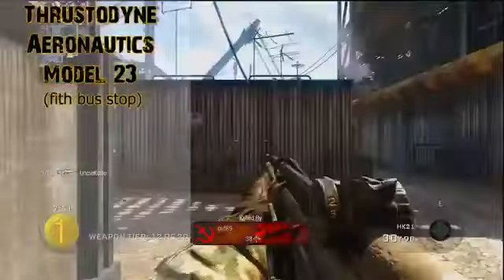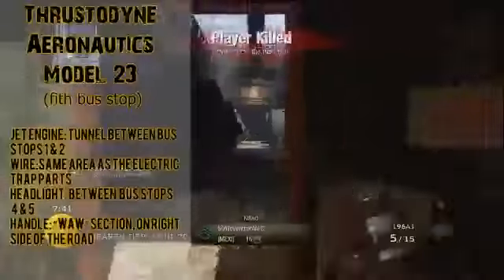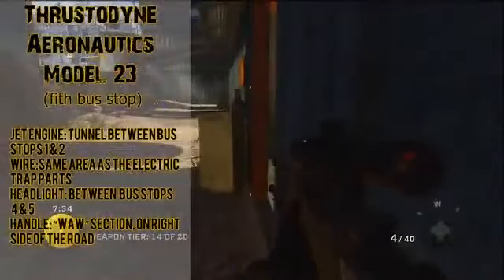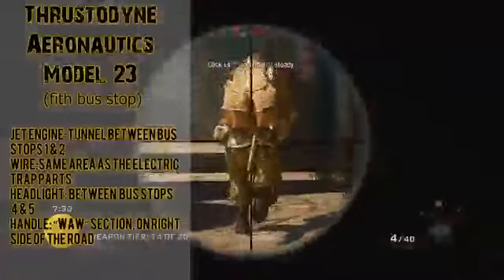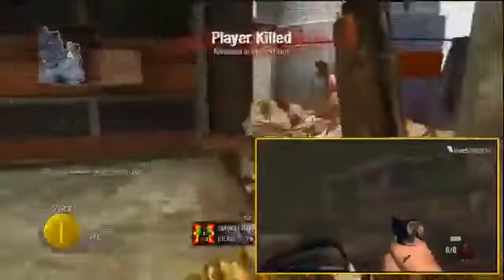Next is the Thrustodyne Aeronautics Model 23 — we've seen this before but no one knew what it was, with tons of videos guessing it was the wonder weapon. It's made from a jet engine found in the tunnel between bus stops one and two, wire found near the electric trap parts, a headlight in the cabin where the bowie knife is between bus stops four and five, and a handle at the World at War section of the map between bus stops three and four. It shreds zombies into disgusting sludge, but it has downsides: it's very heavy and only deals exactly 50,000 damage to a zombie horde before disappearing — pretty lame given how long it takes to build.